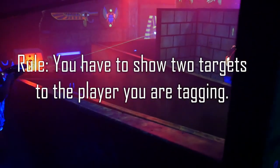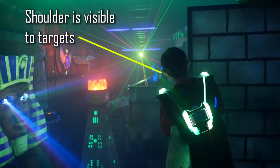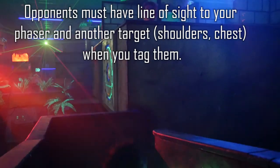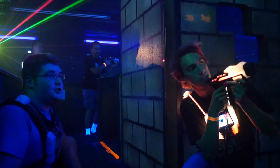First, whenever you fire, you have to show two targets to the player you are tagging. One is always your phaser, the other is usually a shoulder. The reason we do this is to prevent players from abusing IR sensors which aren't always perfect. In SM5, we prefer to win with skill and positioning rather than the ability to whip your phaser around a wall.